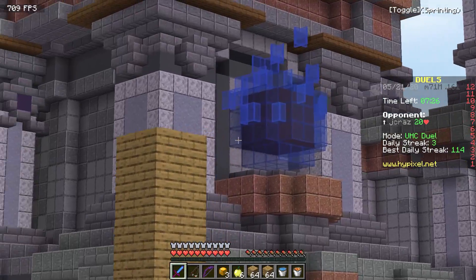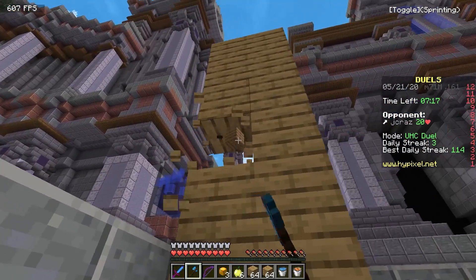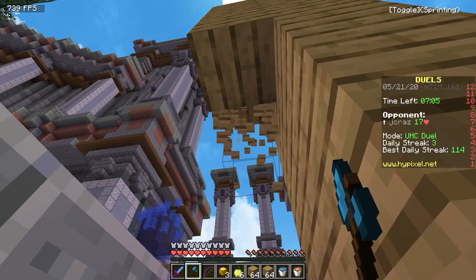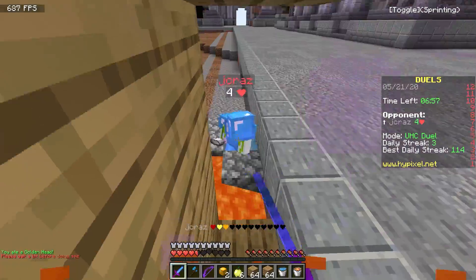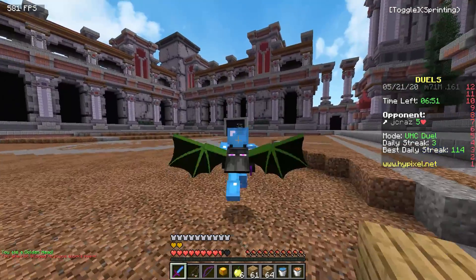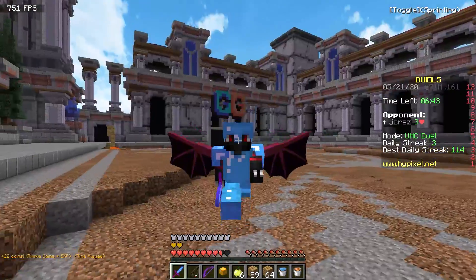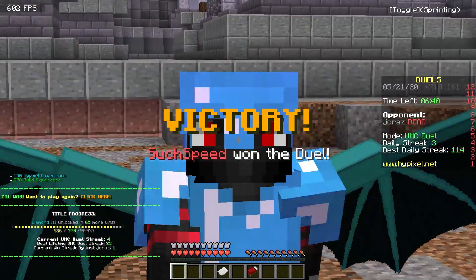This guy has decided to build himself a little fort in the corner — a very interesting strategy. I'm just going to foot trap him and pretty much let him come down. He's gone all the way to the top. This guy is hiding in the corner of the map — I don't know what strategy he was going for. Jcraz is out of the corner now. He's doing the run and has put water down. He went to eat a gap apple and was like 'nah, I'll save that for later' while he's on one and a half hearts. I don't understand what I just witnessed, but I'll take it.